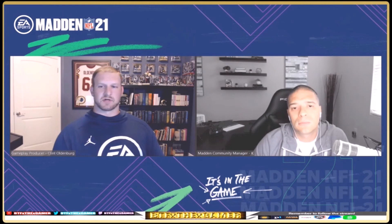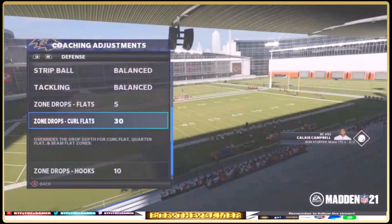The zone drop settings carry over play to play, but you can reset them in pre-play using a reset play option — particularly useful against no-huddle offense. An important note: when using these coach adjustments, it turns off all matching zone logic in the game for all zone defenders, including deep zoners whose matching logic is also turned off even though their depth can't be modified.